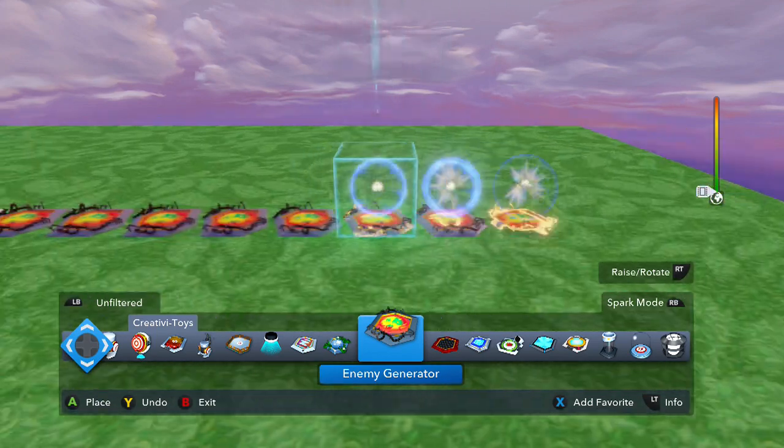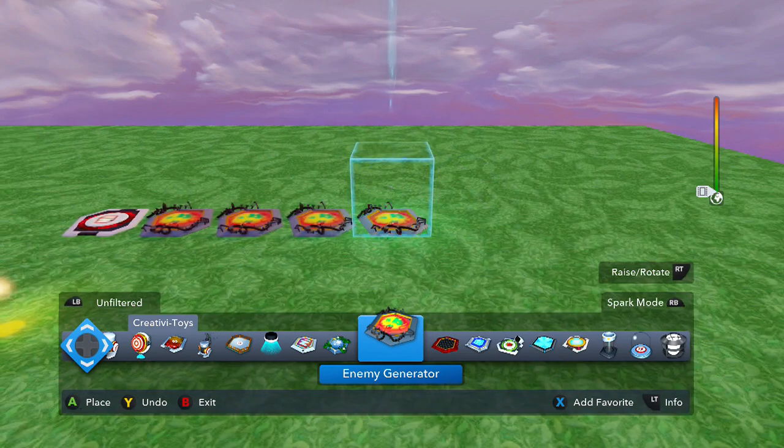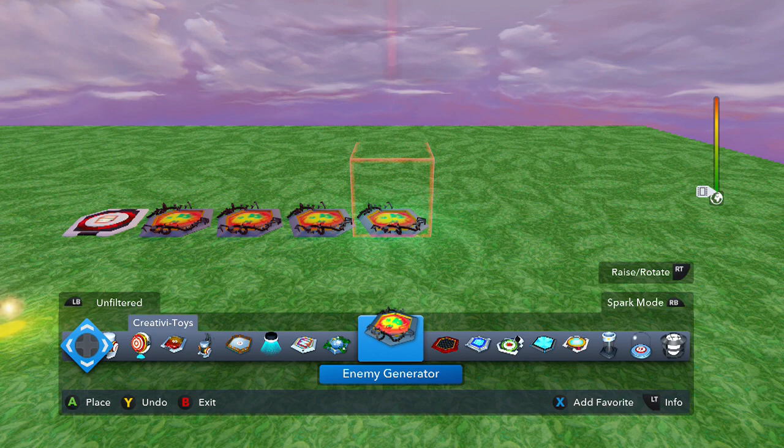Let's remove a couple of these because I'm going to show you the basics of it, and then you can expand on it how you wish. So let's just do four — that's all we need. You can use as many enemy generators as you want; it's just how much time you want to spend building it.